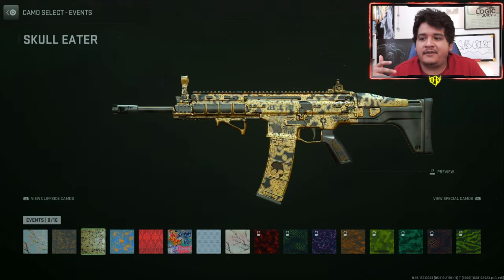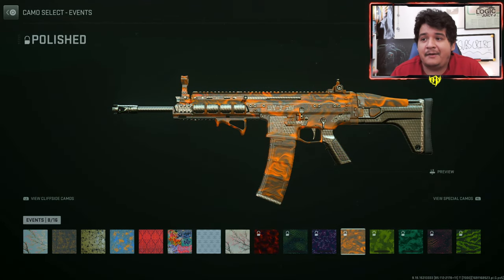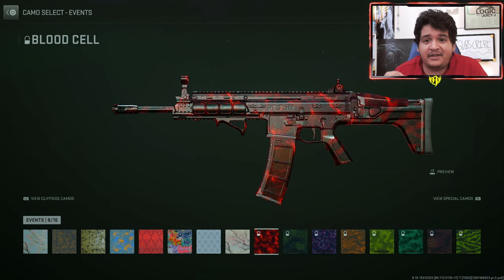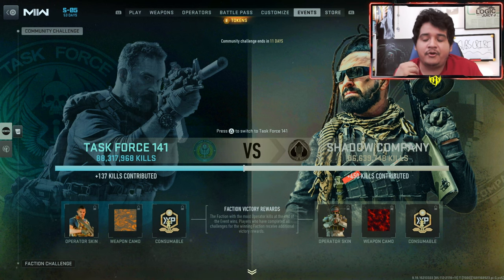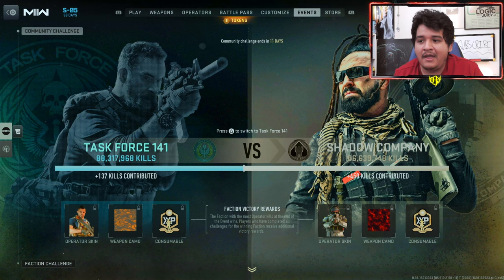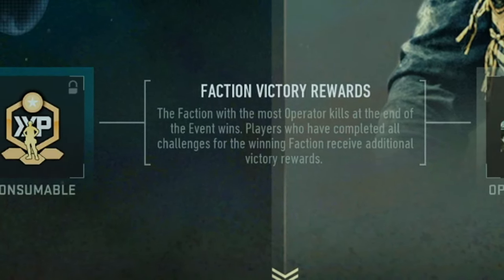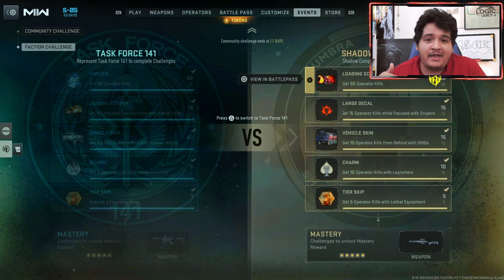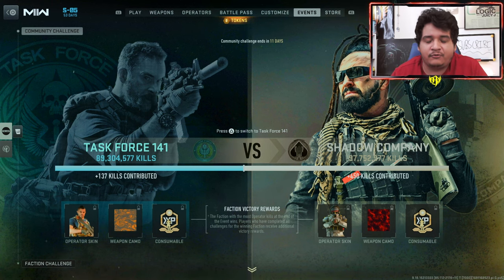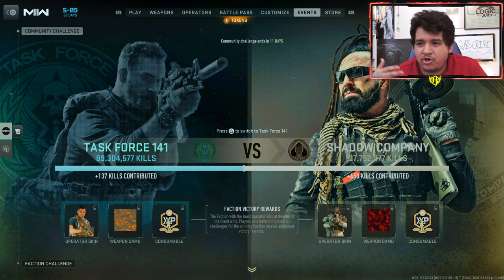You can preview the camos right now in the event camos section — the Shadow Company camo is known as Blood Cell, and the Task Force camo is known as Polished. I'm personally going to be stacking kills for Blood Cell. The side with the most kills gets their camo and operator skin added to the game. Importantly, as long as you've done the challenges for both sides, you'll still get the camo rewards regardless of which side you contributed kills to — so make sure you do the challenges.